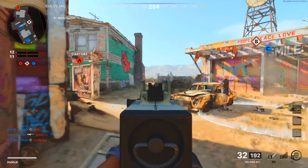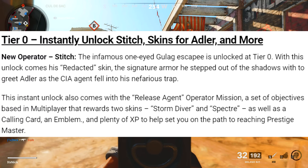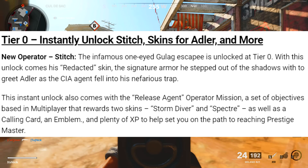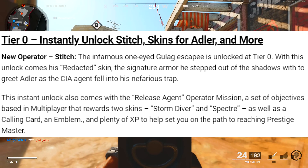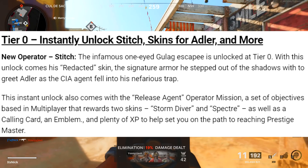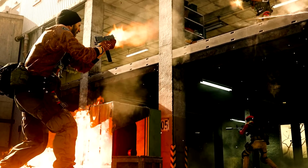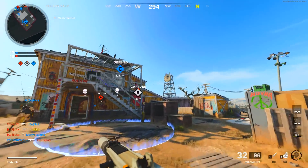At tier zero you instantly unlock Stitch — skins for Adler and more. Stitch is a brand new operator, the infamous one-eyed blue-eyed escapee, unlocked at tier zero. With this unlock comes his Redacted skin and the signature armor he stepped out of the shadows with. The instant unlock also comes with a Release Agent operator mission — a set of multiplayer objectives that rewards two additional skins.